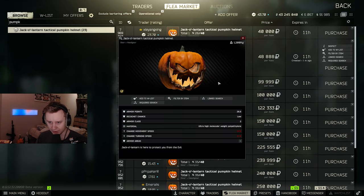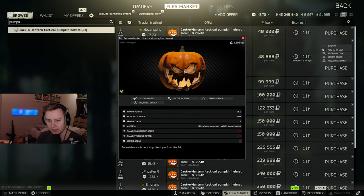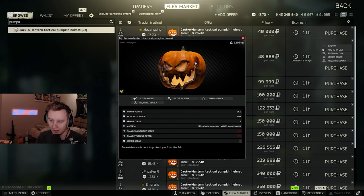People are selling the usual pumpkins, which you can use as a helmet. It's level two with a low ricochet chance and you can't wear any headset with it. But it works as a flashlight — when you wear this helmet there is some orange light in front of you that helps you see better.